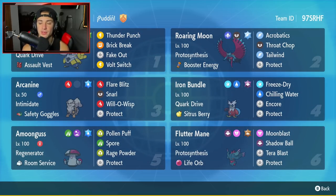Iron Bundle is going to be our fourth Pokemon. This Iron Bundle is built a little bit different than normal — it has Quark Drive with the Citrus Berry, Icy Wind slash Freeze Dry, Chilling Water which is STAB and hands out a physical attack drop, and then Encore and Protect.